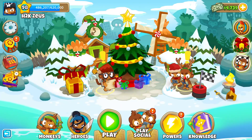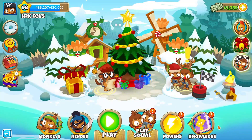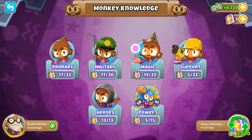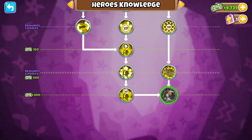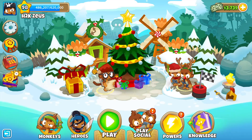We should have a brand new achievement, and the achievement is All for One and One for One — I thought it was All for One and One for All, I have no idea what I was thinking. This achievement actually gives us one free monkey knowledge point, which is really cool. Let's go ahead and spend it. I was going for the final couple of monkey knowledge points in the hero knowledge tree, which will allow our hero to do more damage to ceramic and fortified balloons.